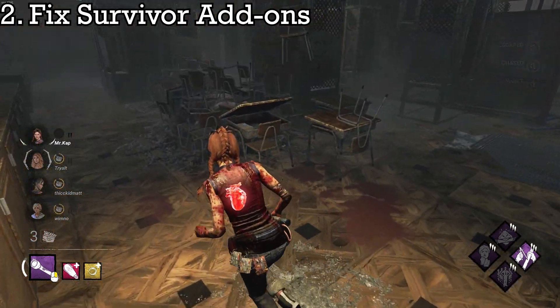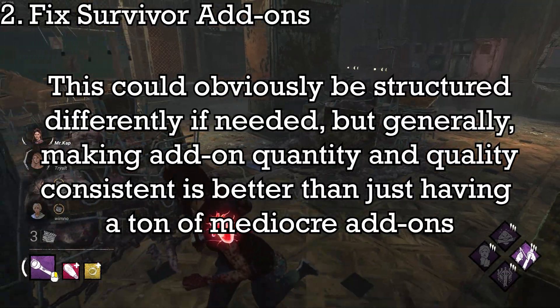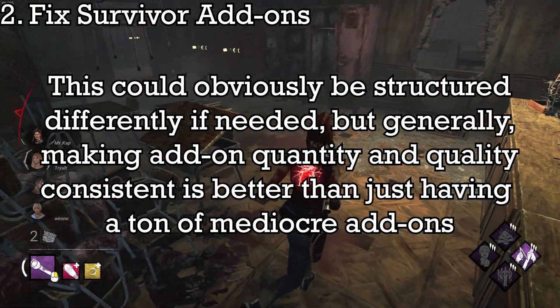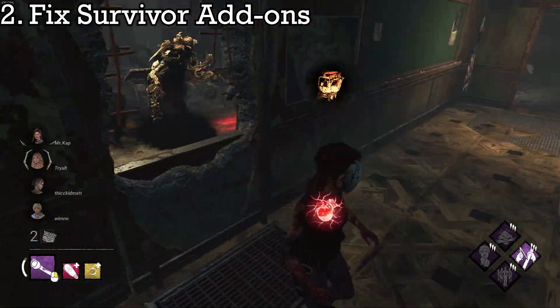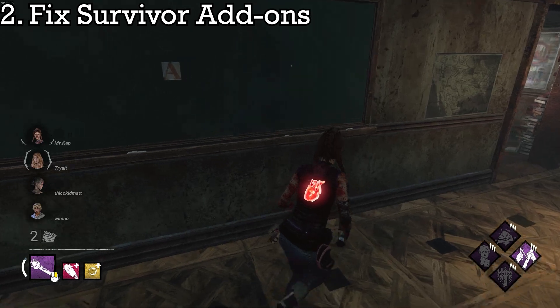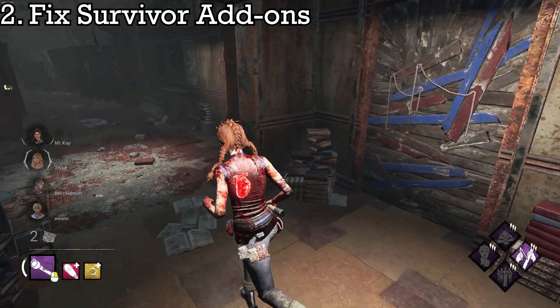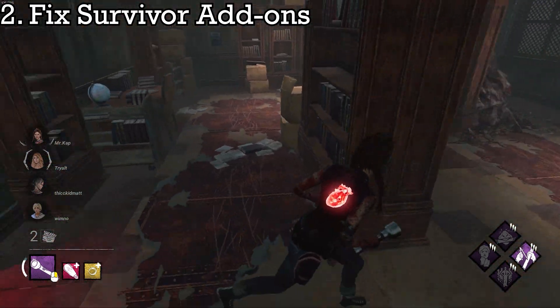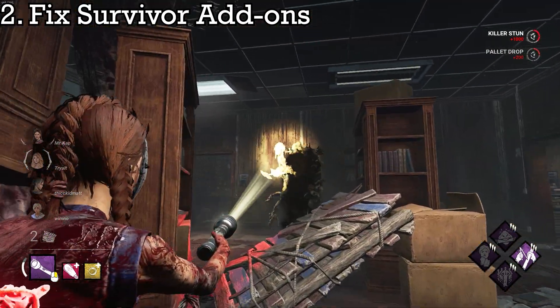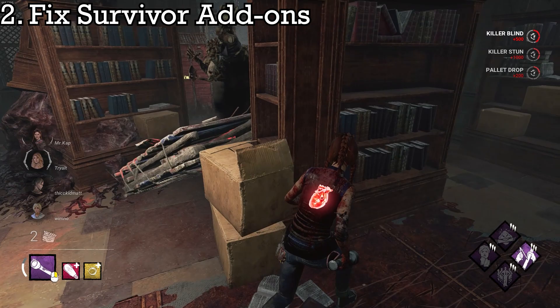Although the medkits were just reworked along with the add-on rarities, I think there should be 10 add-ons for each item: two common, two uncommon, two rare, two very rare, and two ultra-rare. This makes complete sense and would whittle out all the add-ons that are never used, making add-on quality more consistent. You'll finally be wasting fewer blood points on useless add-ons, improving the quality of life for items in Survivor as a whole.